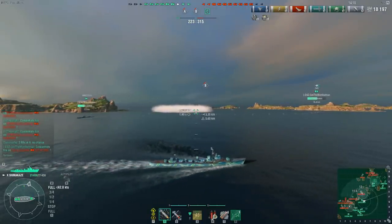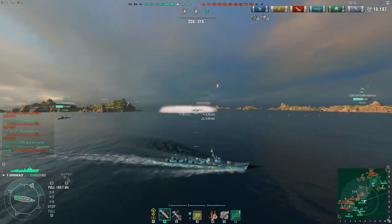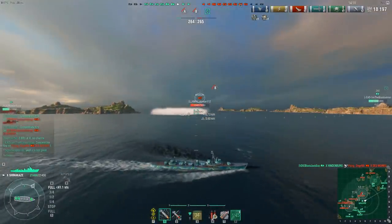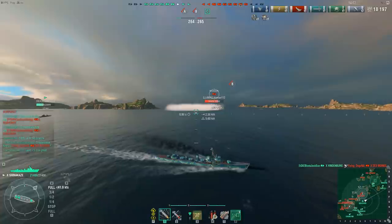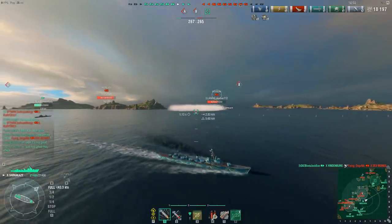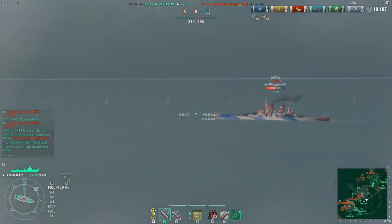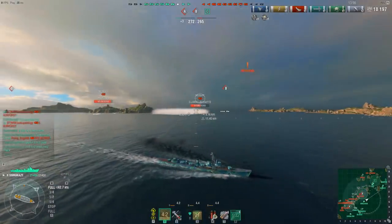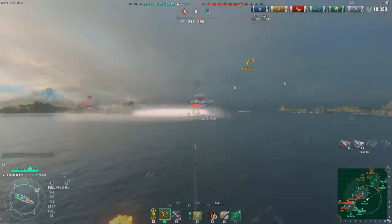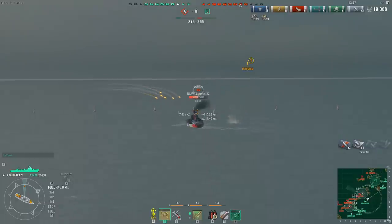The enemy team doesn't hold any of the caps right now. Oostafish's team holds the only cap up at sea, but their team has lost more valuable ships. The only reason they're currently in the points lead is because they hold the sea cap point. The enemy team is still capping the B cap point uncontested yet again, and the team down at A has basically been forced to retreat.